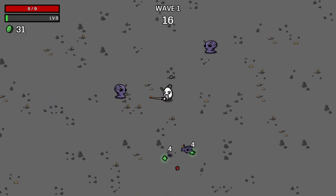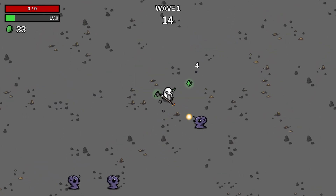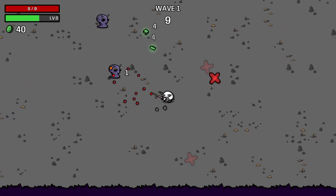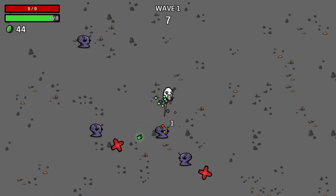The way the wand works is you hit an enemy and then it burns, and it spreads to other enemies. You can see there, it's spread. That's how the wand works. Let's see how we can do here.